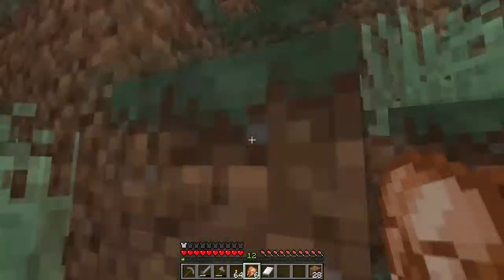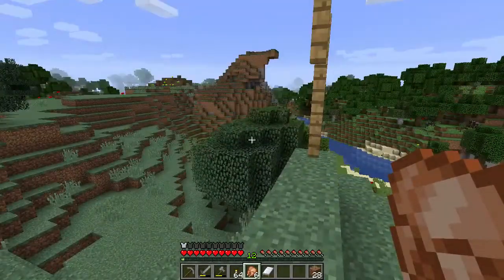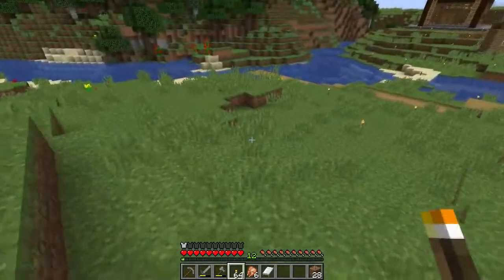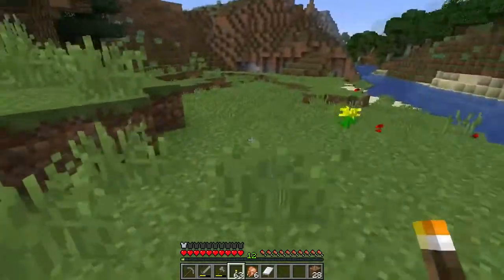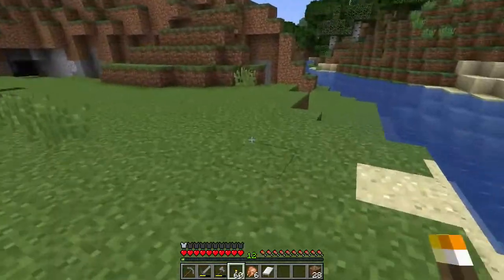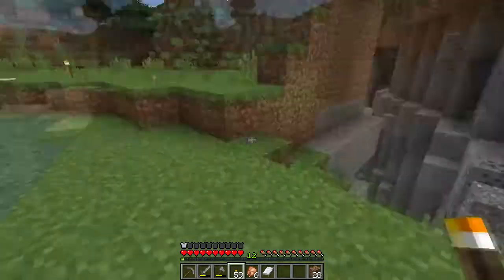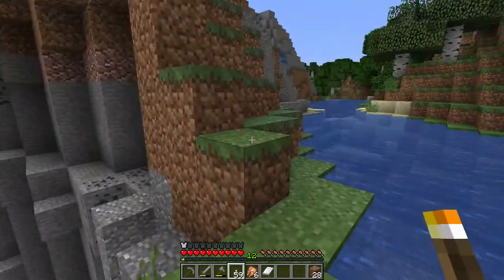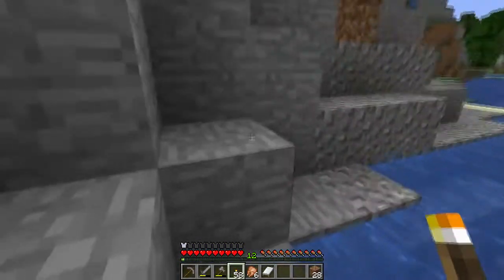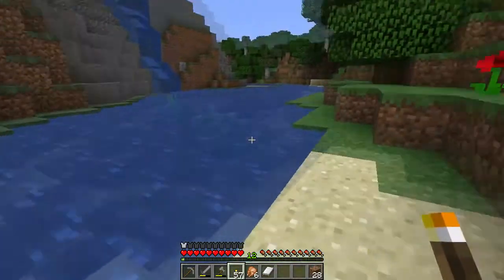There's an interesting looking mountain over this direction, so let's head that way. I'll be making my way along for a while, and when I see an interesting cave or maybe a ravine — oh, not that one, it's too close. This one's a ravine, but we'll save it for later. I really want to go further away from this area for now.